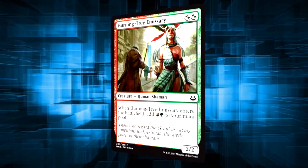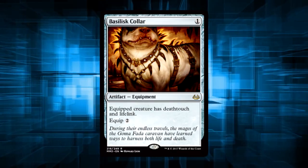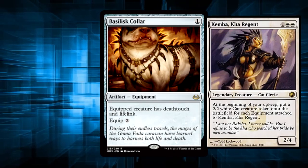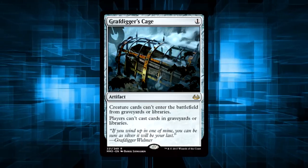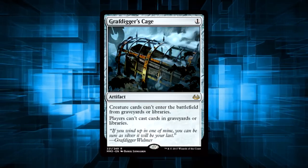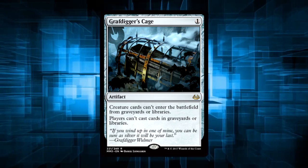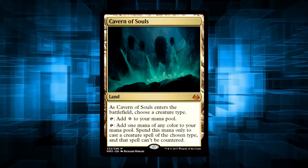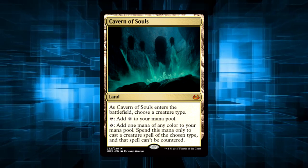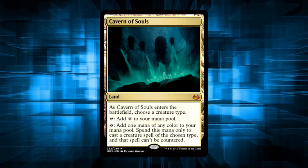Remember how earlier I mentioned how Pauper needed a little bit more love? We have Burning Tree Emissary now — I'm sure a red-green aggro deck is on the way in some capacity. Basilisk Collar, because kitty needs a collar. I actually just found out the other day that Grafdigger's Cage is actually worth something, and I'm currently sitting on at least $40 worth of these things that I have literally never used. Cavern of Souls is a very fun little toy for any and all tribal decks in Commander. If you don't run this in your tribal decks, you're either as financially strained as myself, or you don't yet realize the power of the dark side.